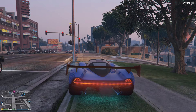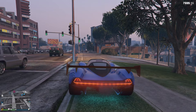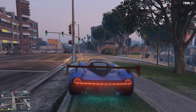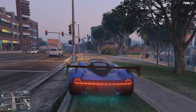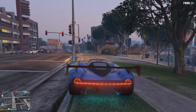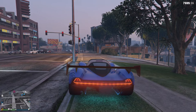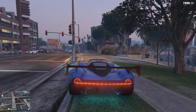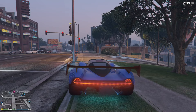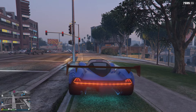Take 40% off the following through July 10th: the Armored Boxville, the Nagasaki Blazer Aqua, Jobuilt Phantom Wedge, Ramp Buggy, Coil Rocket Voltic, Imponte Ruiner 2000, Karin Technical Aqua, MTL Wastelander, Mammoth Tula, Atomic Blimp, Vapid Festival Bus, the Declasse Scramjet, Benefactor Schlagen GT, Mammoth Patriot, Mobile Operations Center Cabs Renovations and Add-Ons, Mammoth Avenger Renovations and Add-Ons, Benefactor Terabyte, Yachts, Facilities, Hangers, Executive Offices, Special Cargo Warehouses, Bunkers, Biker Clubhouses, Biker Businesses, Nightclubs and Renovations, and Nightclub Garages.